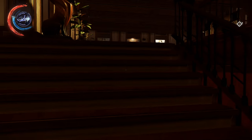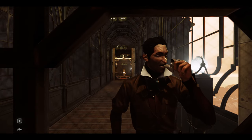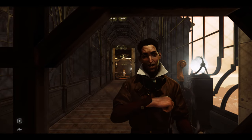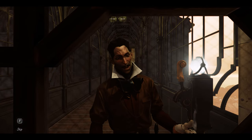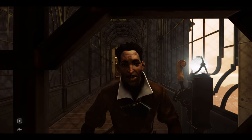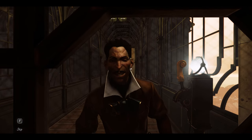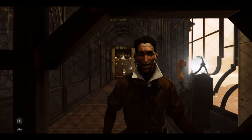Using the newly formed stairs to proceed, mere moments later you come face to face with the man himself. "I'd assume my involvement with Duke brought you to my door. Or maybe you're after washed up Anton Sokolov, comfortably residing in the assessment chamber. Either way, come find me and take whatever it is you seek. But if you fall, I'll have your body carried to my lab for dissection and study." And so begins your journey through the Clockwork Mansion proper.